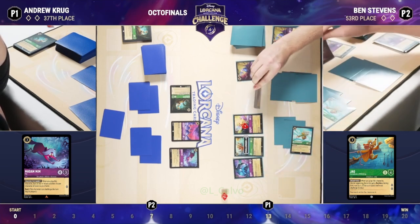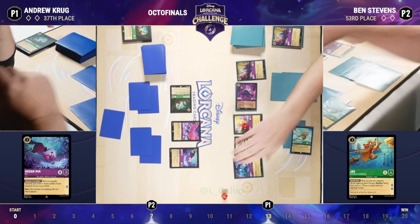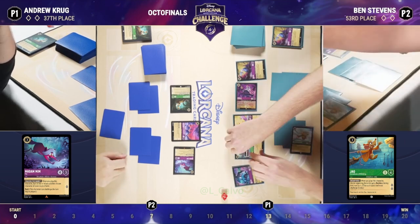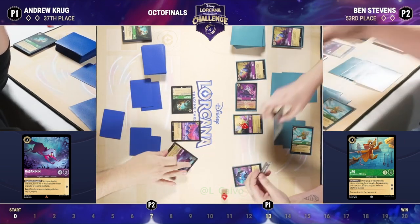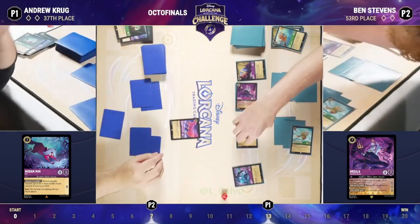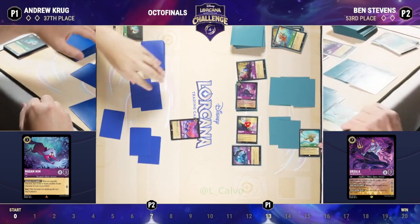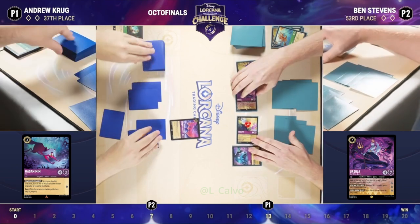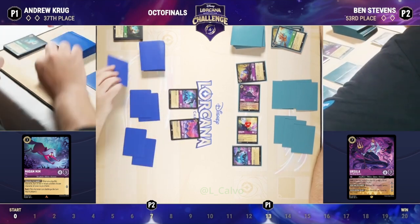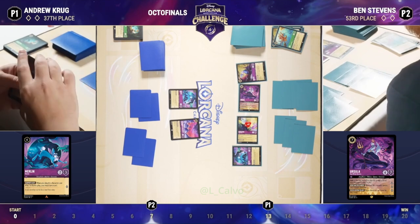Here we have another crab coming into play, giving Jacques Challenger three. Ursula questing to exert the Fox — it seems like we'll see Jacques challenge in. Ben is just finding every answer to every card that Andrew has on the board. Ben has realized he has the advantage in terms of board state. We had Cursed Merfolk and then that rabbit we just saw played. Drawing into that Ursula now on Andrew's side — both decks have that floodborne Ursula, which is one key similarity between these two decks.